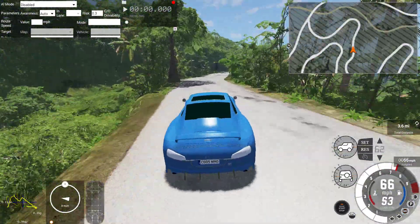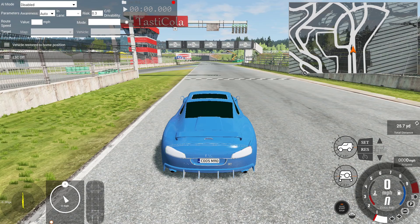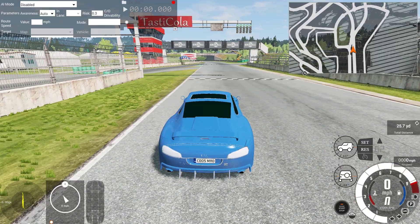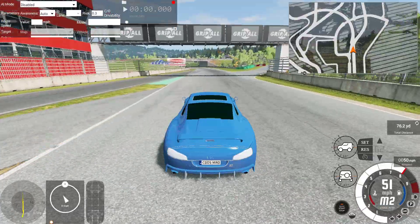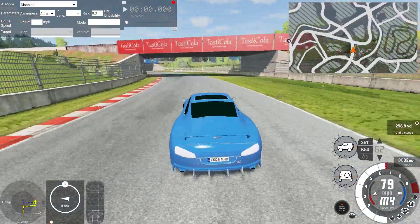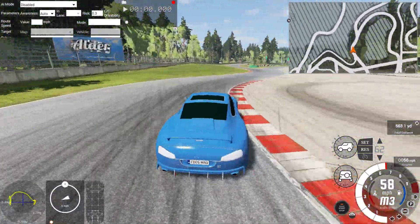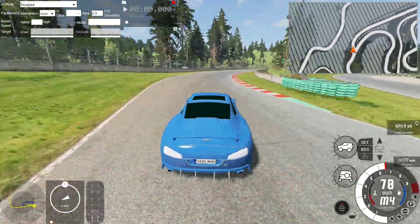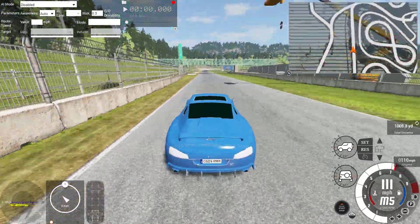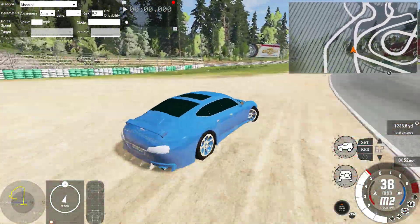Now we're going to do some nice speedy driving. Welcome to the Hiroshi Raceway — let's see how well I can do driving this thing around the track. Alright, we are off. How fast can we go around the first corner? Quite, is the answer. And around here — let's not go on the grass. Up to over 100 — can we go to 120? Going to 120 wasn't a good idea; 120 was too much.